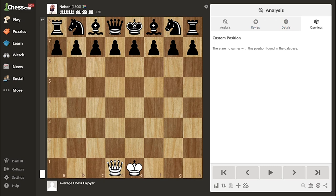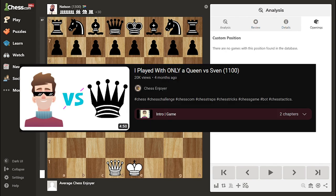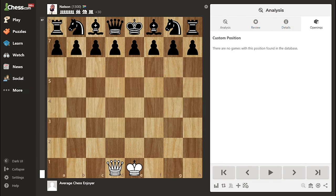If you're a long-time subscriber of the channel, you probably know that I had a series in which I tried to beat bots using only a queen. Unfortunately, I had to stop after beating Sven, because I just couldn't defeat Nelson using only a queen. But then, a couple of days ago, I played him on the mobile application. I really didn't know what to expect, but it certainly wasn't what happened in the game.